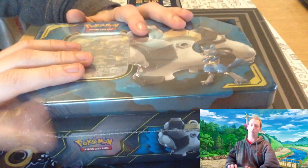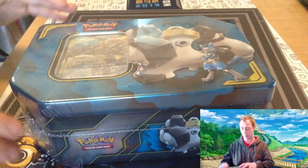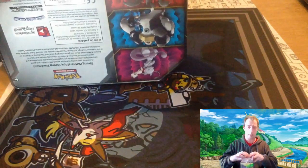2 in the tin of Unified Minds, 1 Evolutions, and 1 Lost Thunder. I will be giving you all the codes. So let's crack it open.